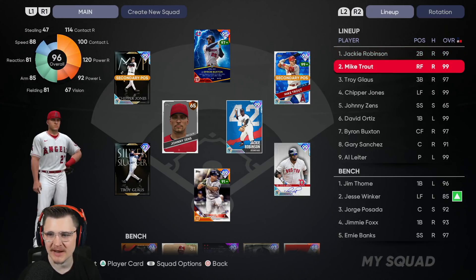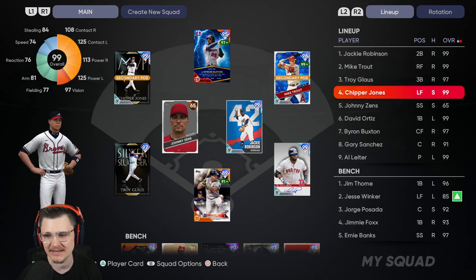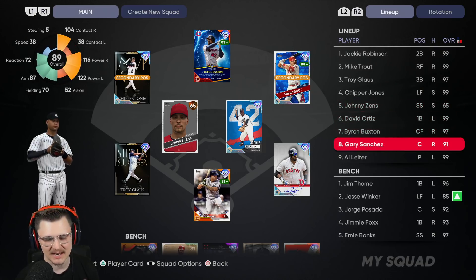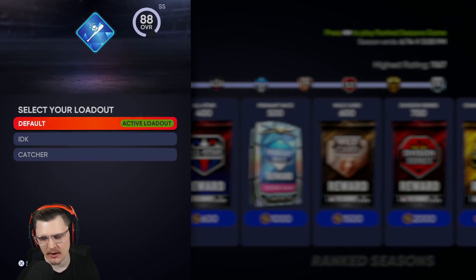In the lineup, Jackie is leading off, Mike Trout in the two spot, Troy Glaus hitting third for us. If I liked him that much in a normal setting he'd probably be hitting anywhere six through eight, but it's his debut so he's gotta get as many at-bats as possible. Chipper Jones in the cleanup spot, Johnny Zenz hitting fifth, David Ortiz, Byron Buxton, and Gary Sanchez hitting eighth. We are currently rated 1167.